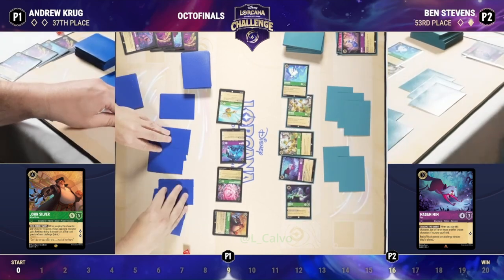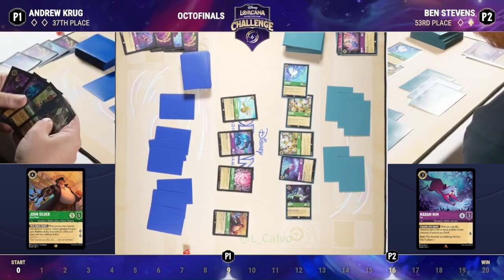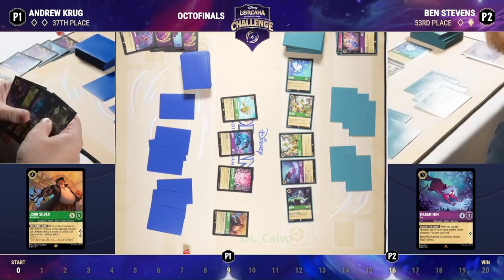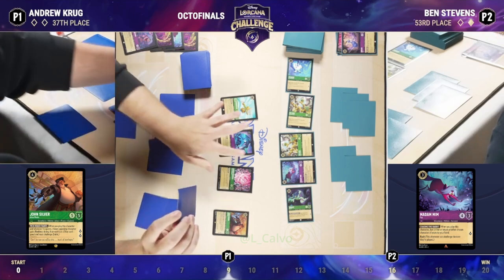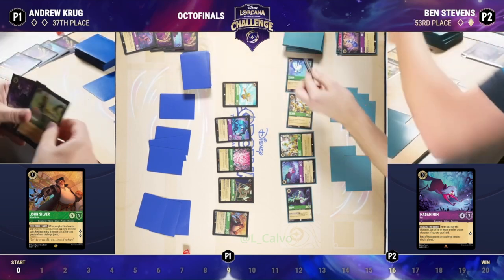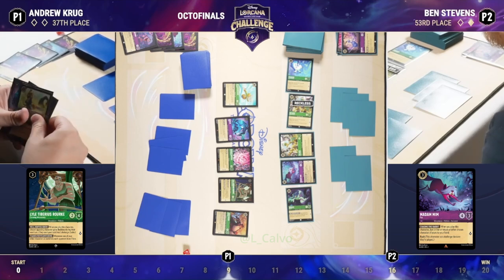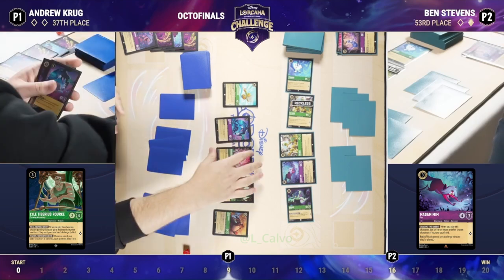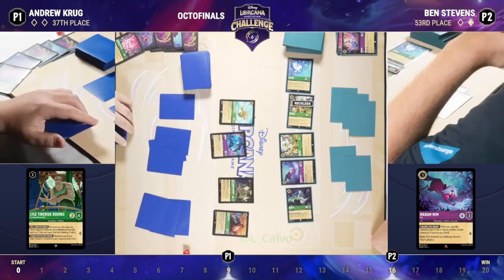Ben is getting really close to finishing up here — he has 16 lore with quite a bit of lore represented on the board. Andrew's going to need to play something to slow down some of those ready characters. Those evasive characters are really a problem — we have three of them on the board. John will provide an answer to one of them, but leaving two able to quest unfettered is a problem. You could bring down a Lyle. So now he has two characters that he would potentially make reckless. But Ben does have game on board if Andrew doesn't do anything.